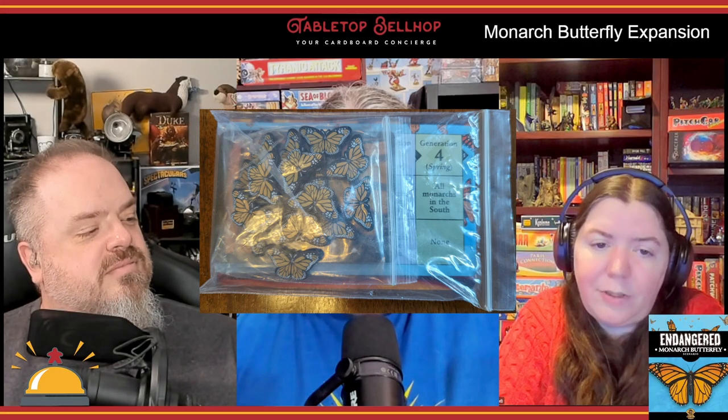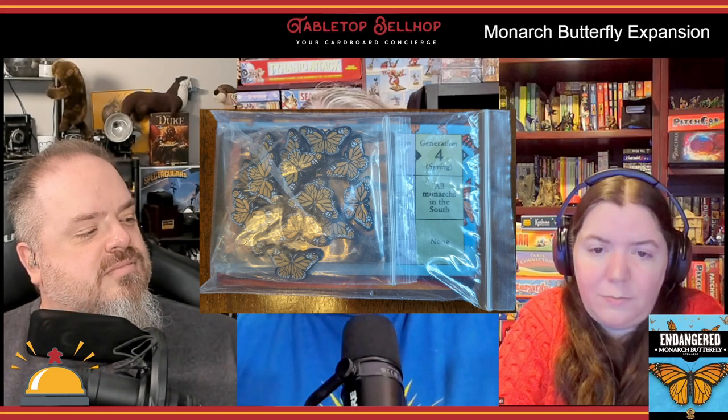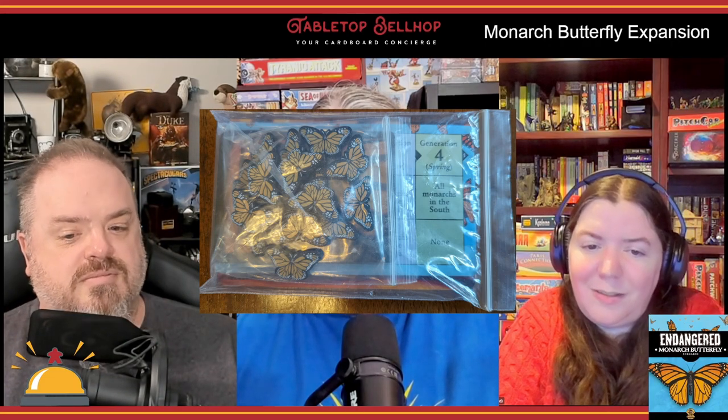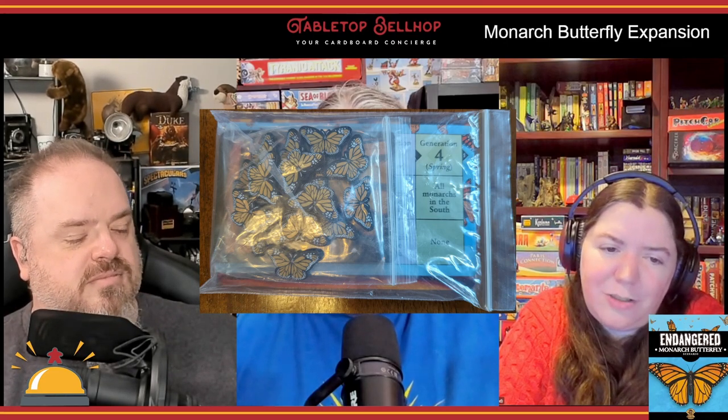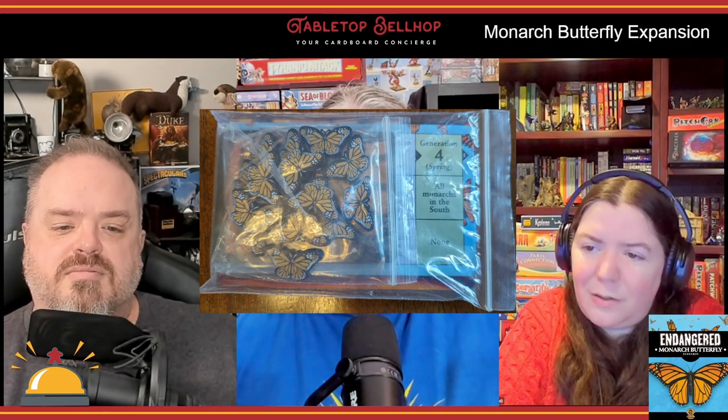The expansion adds a new scenario to your games of Endangered. It comes with a new scenario card, a set of impact cards, and some very cute, very realistic-looking Monarch Butterfly animeeples, and a special migration tile that is only used in this scenario.